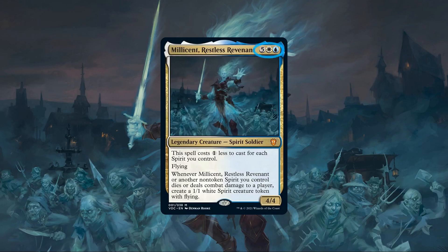Right out of the gate we can see that Millicent is sporting a huge CMC, mid-sized stats on an evasive body, and both a means to make her massive mana cost more manageable by having spirits on board, and adding to their numbers once she gets there. Her first ability is straightforward, incentivizing us to run spirits to reduce her cost by 1 each, which can help reduce her massive base mana value down to a measly blue and white and allow her to hit the board much faster than her high CMC would indicate.